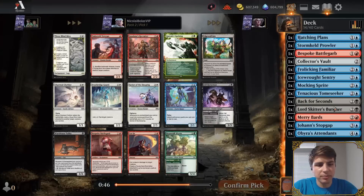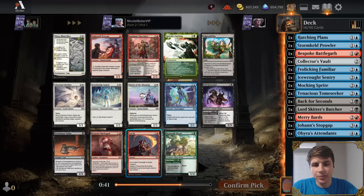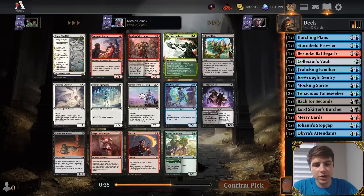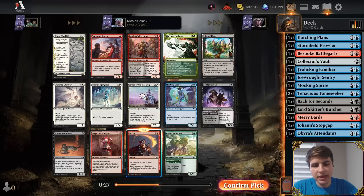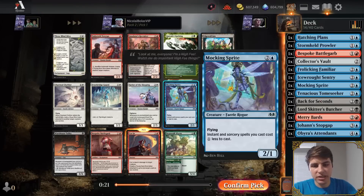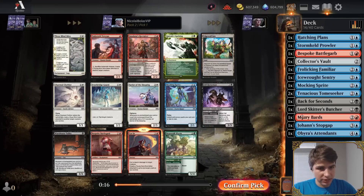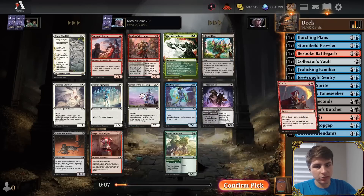Our curve is okay. We're probably not playing black based on the way that pack went — we started with two black cards and then didn't even come close to taking a black card. Here I really like Cut In. One thing you really want when you have Tenacious Tome Seeker is a great removal spell you can get back. Cut In even gives a Roll Token, which means we'll be able to get back the guy later as well — we can sacrifice that card to bargain something. Ember of the Veterans is also pretty solid as a one-drop, but Cut In is great for our deck.